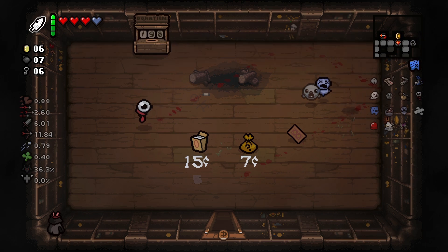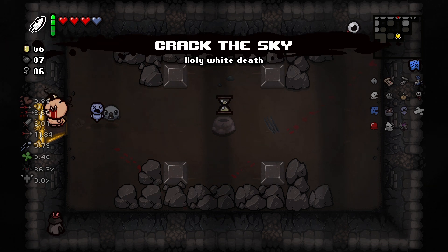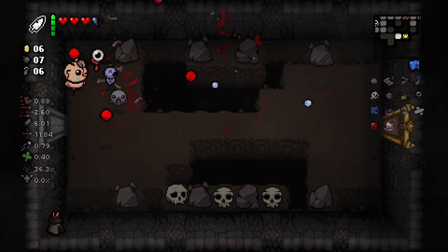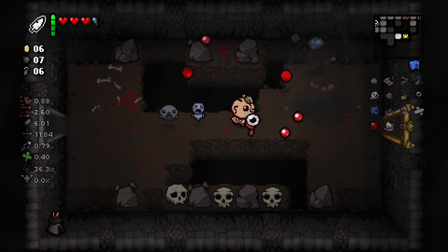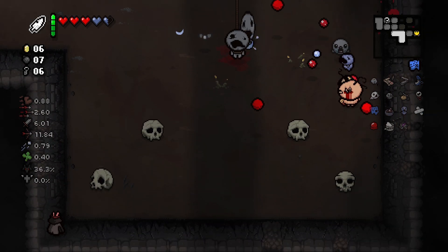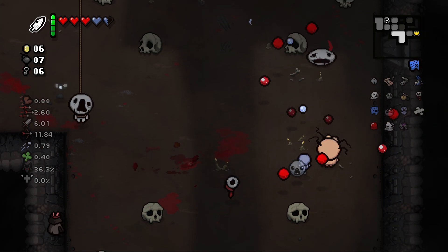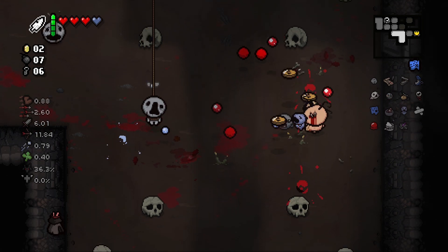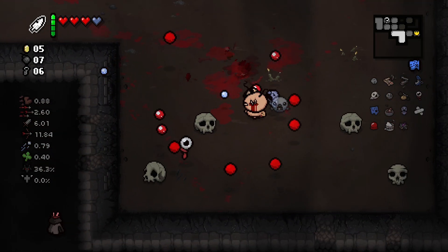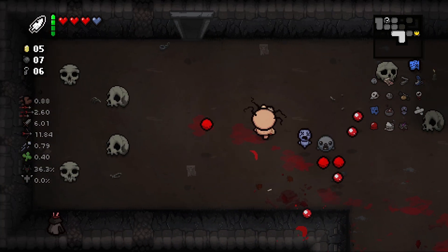The Stars card does temporary enemy slowdown — this is going to help because of all the damage being dealt. It's a horrible room but we kill it. We push the bomb into the tinted rock and get a blue heart back. Still not happy about it though. Just trying to get the orbiting tears to hit anything — it's stupidly hard. Why did I not move out of the way? Still one more up here.